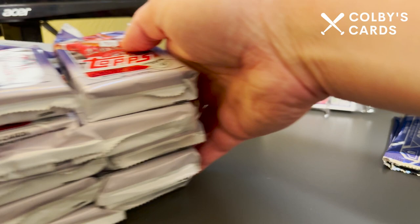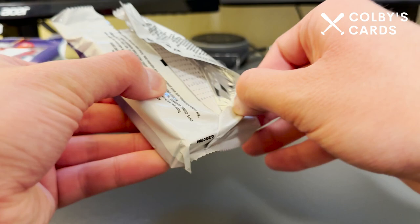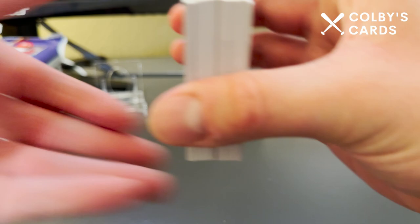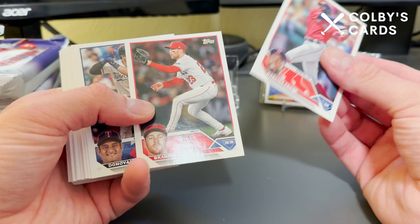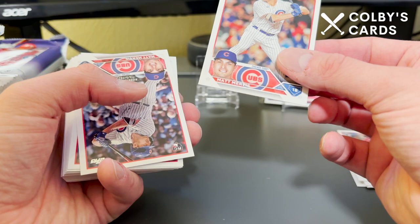I'm gonna save the silver packs for a little bit, but I'm gonna go ahead and start. Topps Update from 2022 was really, really great — a really great product. It does unfortunately look like some of these cards are a little dinged up at the bottom of the box, but at least they're base cards. Matt Mervis is definitely one of the cards we're looking for — and that one has no damage, so that's nice. Definitely a top rookie in the class.